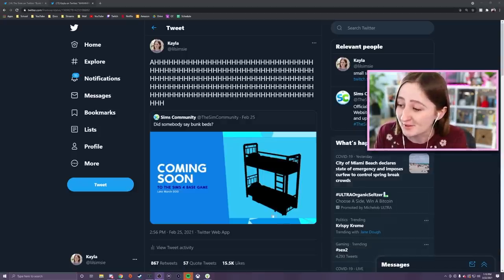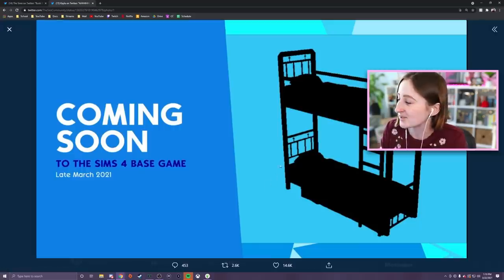For some quick context, they teased these a few weeks ago on the anniversary livestream for The Sims. Way back at the end of February, they had a big livestream, showed off some things in that update, and then at the end of the stream, they cut to a scene that just showed a silhouette of a bunk bed. They love to do this, but they really teased us with this one.